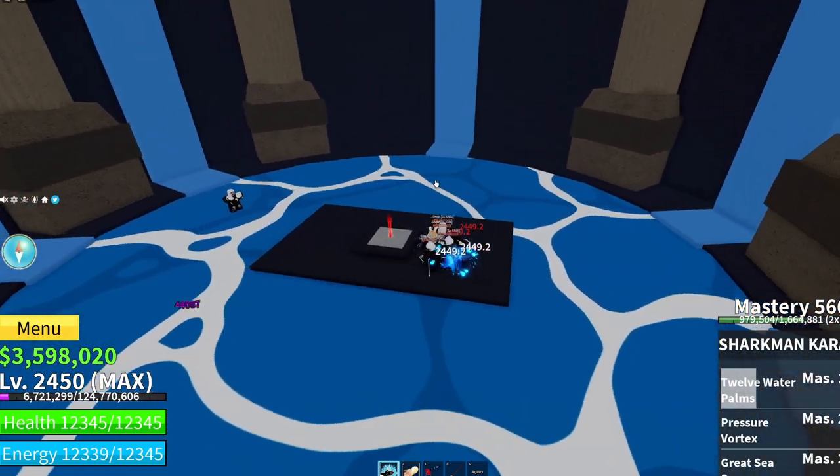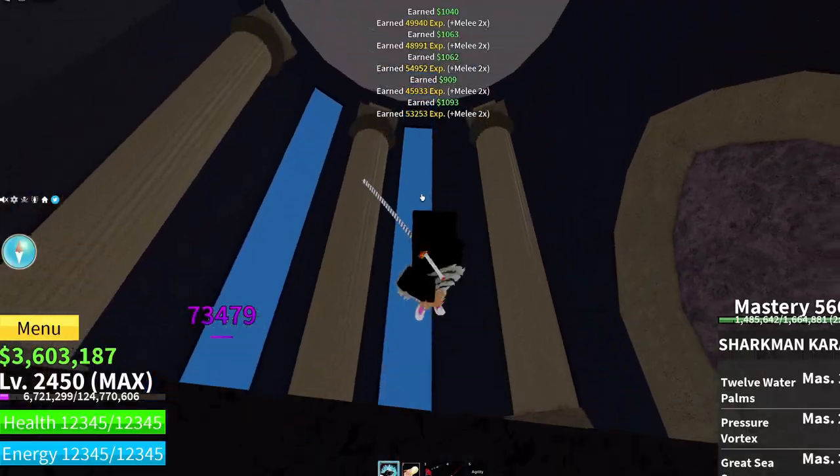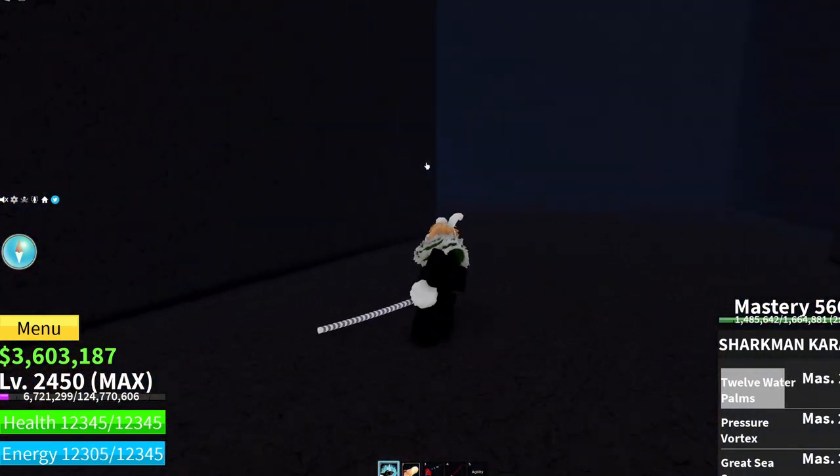Break the door and make sure you kill all of the ghosts — it's required. Just spam M on them. If you have a logia they can't hit you. After you kill all of them, come up here and dash through this little passageway. Keep going and there'll be a door — go through it.